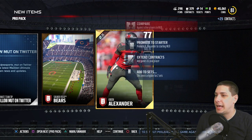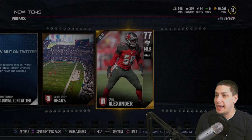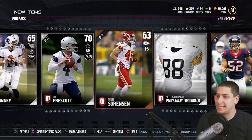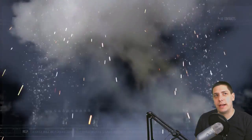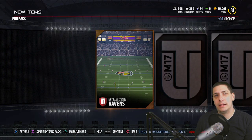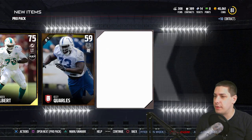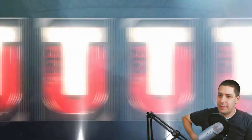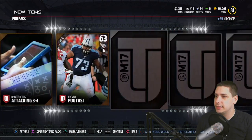Quan Alexander at least is a decent player for user controlling, because he has 85 speed and 87 acceleration — somebody I could potentially use on a salary cap squad. I don't really remember who I'm using at middle linebacker in my salary cap squad right now, but that's one I could at least consider. Brandon Albert out of the next ones. I don't even know if I've pulled an 80 overall yet. This is crazy.